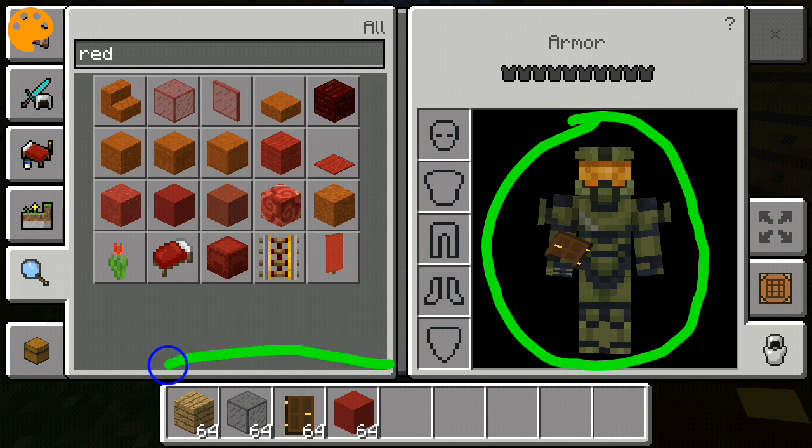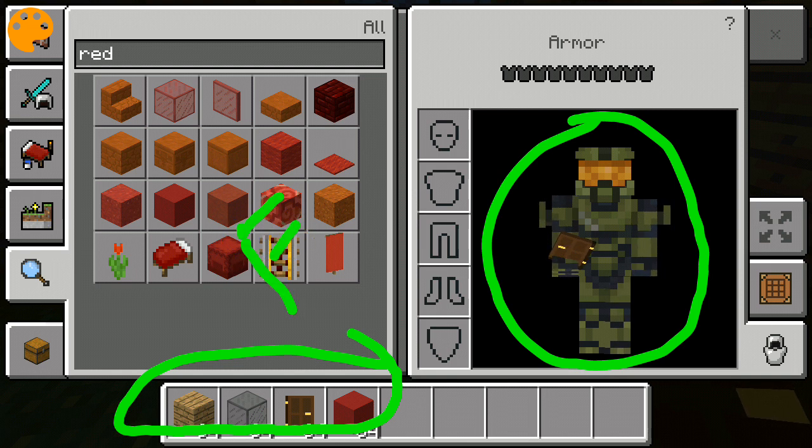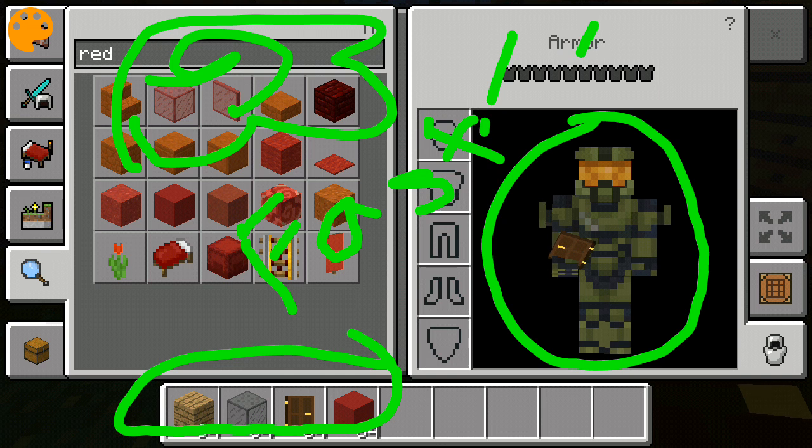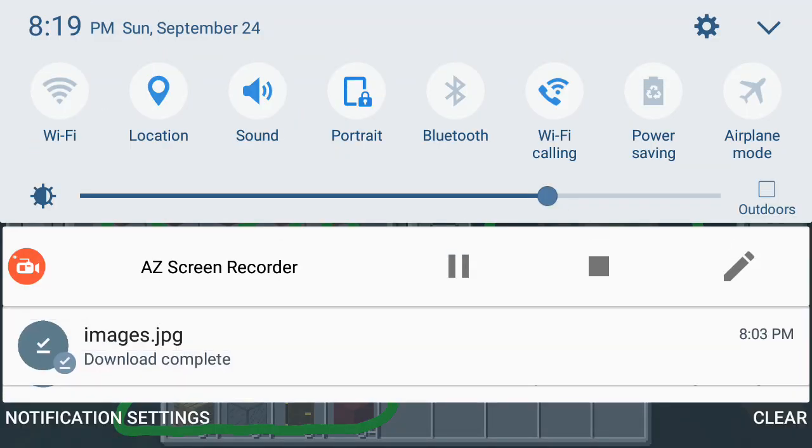These are the tools you need if you want to build that house — just watch that little tutorial I did, even though I did it fast. Try and replay the video to see how to build it and then you'll know how to build that stuff. Roses are red, violets are blue, I have killed everybody but I don't care.